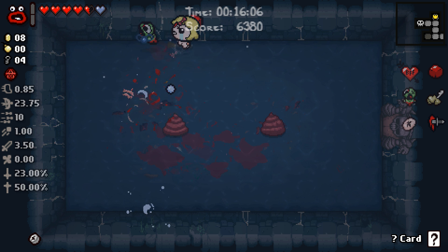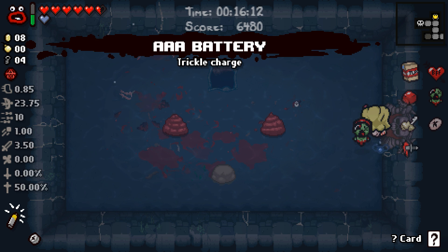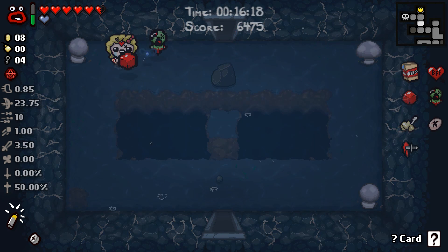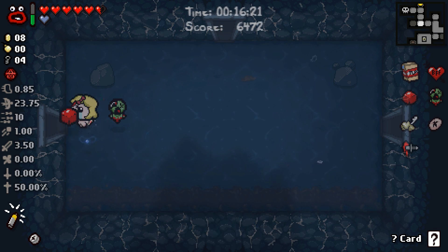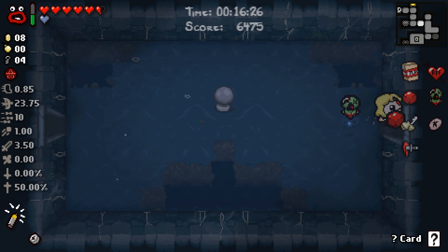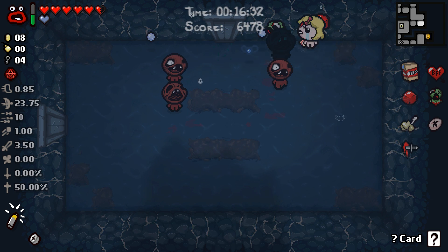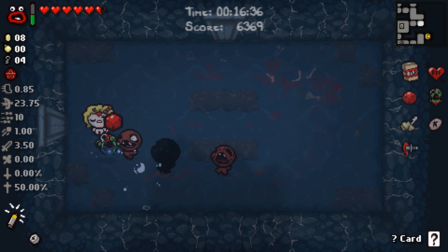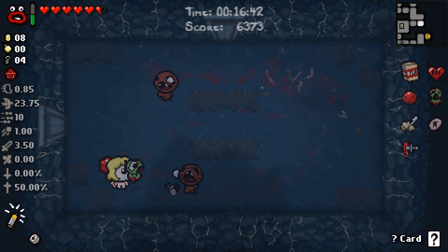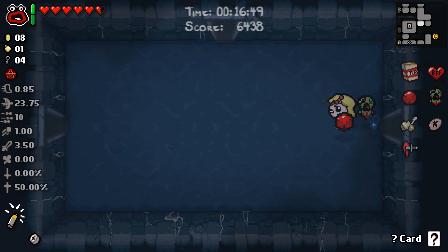Maybe we can get him to pop up on the red poop again? Yep, there we go. He's dead. And we got Cracker Jack, which gives me AAA Battery — I believe that will take one charge off of your active item, which means we can use Shuptewoop every room now. I think. There's only one way to test it and find out. If that's the case, that is super valuable, because Shuptewoop is great. It's a solid spacebar item — not amazing, but certainly the best item we've picked up on this run so far, except maybe Rotten Baby.